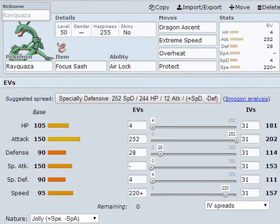At number five we've got Rayquaza. There are four better restricted legendaries, but Rayquaza is definitely really good in this format. This is just a sample set — it's holding a Focus Sash and it's supposed to mega evolve into Mega Rayquaza.